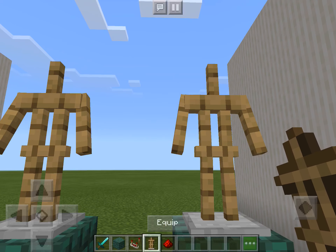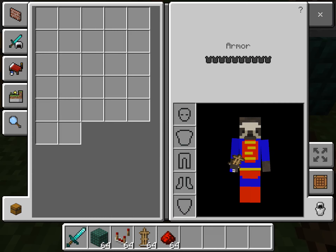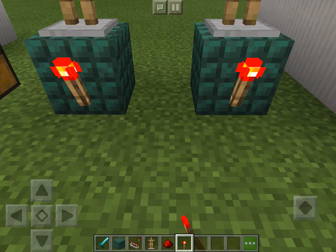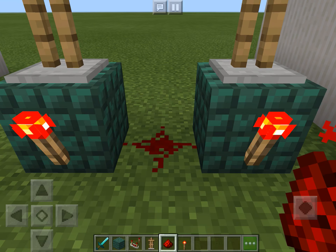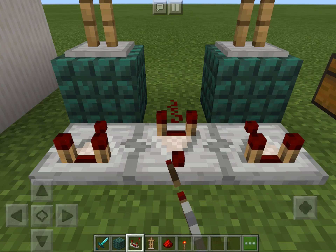You can have the armor stands have any accessories of your choice or armor. First, put two redstone torches at the front of each block and put a redstone in the middle. Make yourself angled in front of them. Put a redstone comparator right there. Now turn to the back and put two next to it.